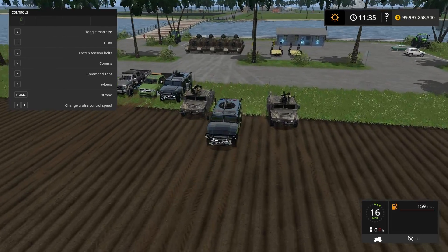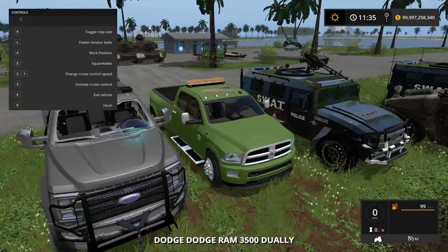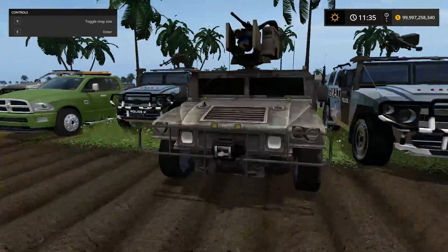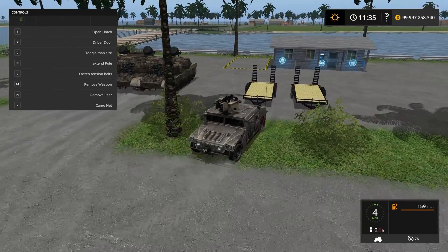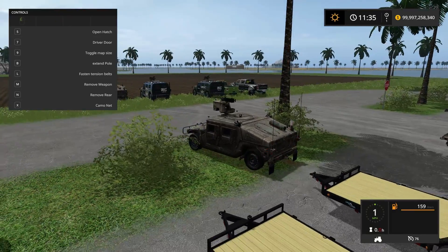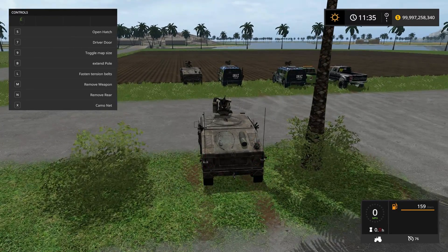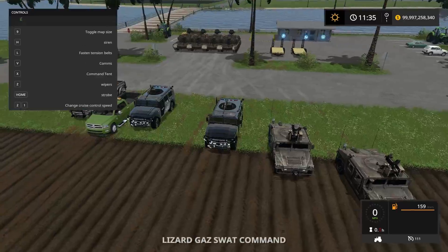If you guys want to download these, hopefully the links are in the description so you can make your own military compound. Or just watch me make one — that's cool too. Let's try hooking up a hummer to the trailer so we can have our own little military fleet. Oh, maybe it doesn't work. No, it doesn't work — there's no way that's gonna work. Let's check the SWAT truck to see if the hitch works.